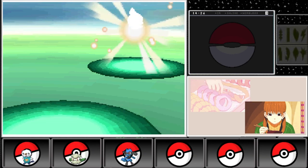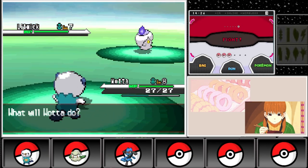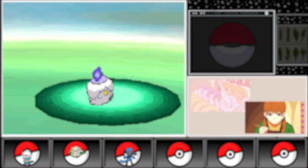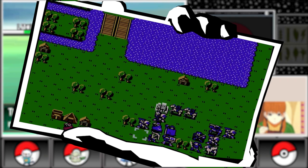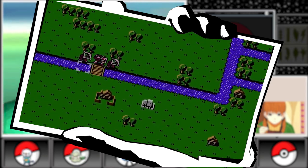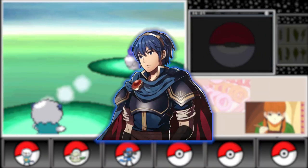Our journey began in 1990 as a small studio called Intelligent Systems teamed up with Nintendo to create a game that would redefine the strategy RPG genre. Enter Fire Emblem: Shadow Dragon and the Blade of Light, the first in a series that would span over three decades and inspire countless other games and even manga series. This original title introduced the turn-based, grid-based combat system and the iconic protagonist, Marth, who would become a franchise staple.